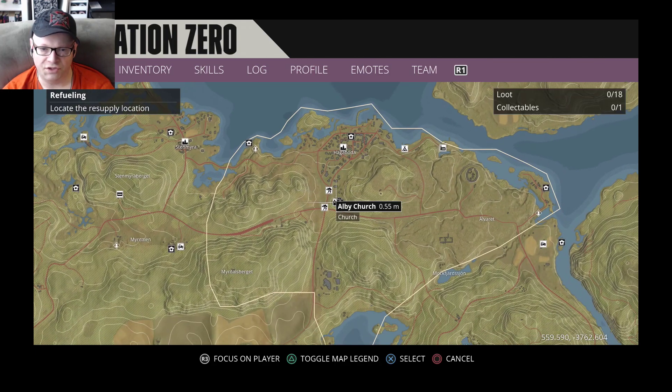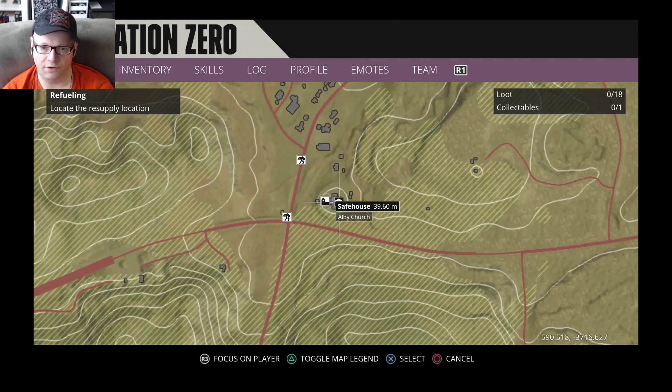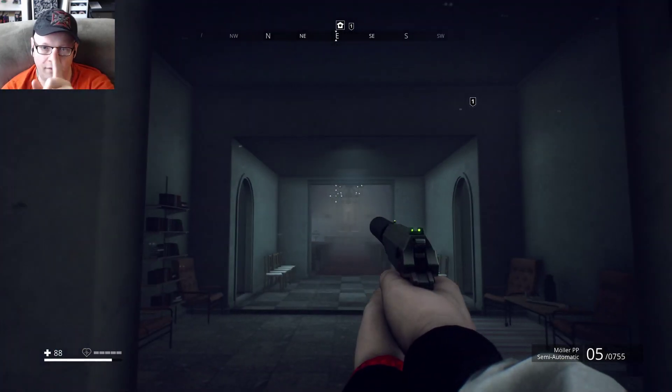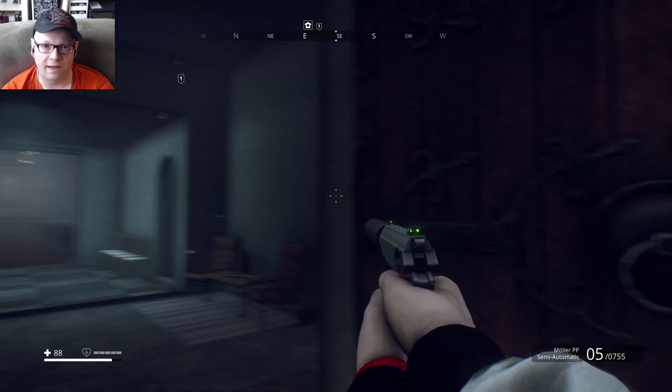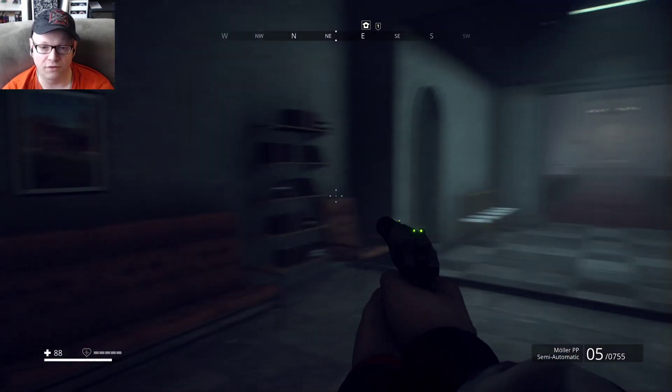And as usual, as you're making your way down, as you put your waypoint, always take a look at your map. Look at your compass at the top for that safe house icon. You will see it whether or not you've already discovered the area or not.